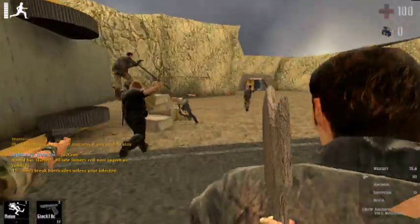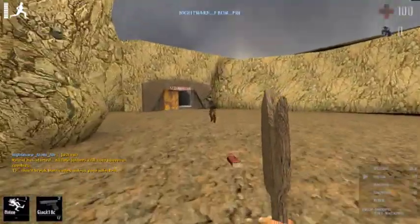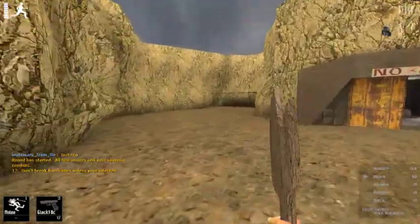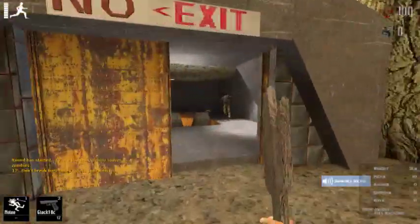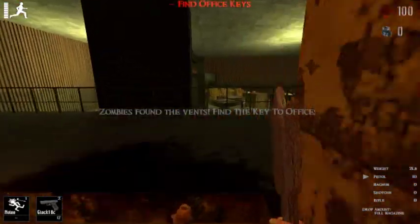You start off in this outside area here, and there's some guns to your left. Only pick them up if you're close by, because you really want to get out of there as fast as possible. The zombies spawn right behind you in the overturned truck, and they can break out of it pretty easily.